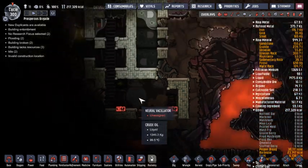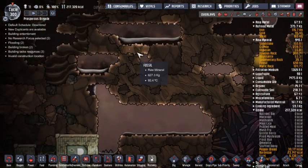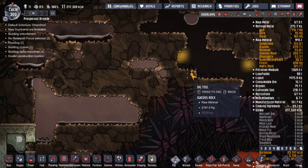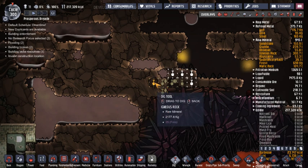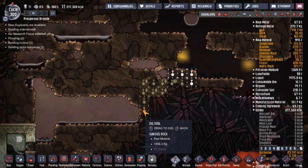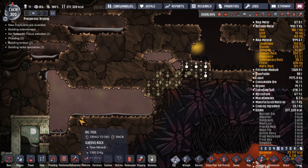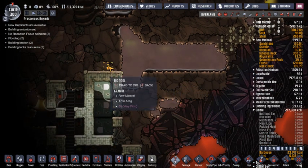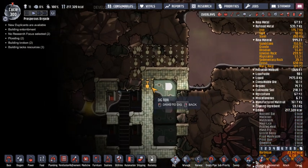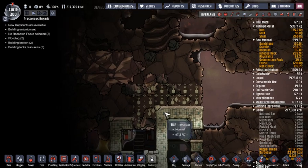We've got another Neural Vacillator — that's actually kind of cool. Let's try and dig down there, just hoping we'd get some more fossil on the way, but I'm not seeing any. Let's dig that — and they should be able to get down from there. Then we'll dig all this, and that looks perfect.